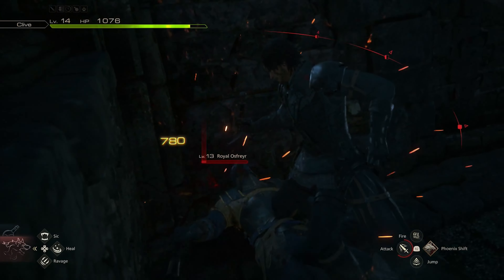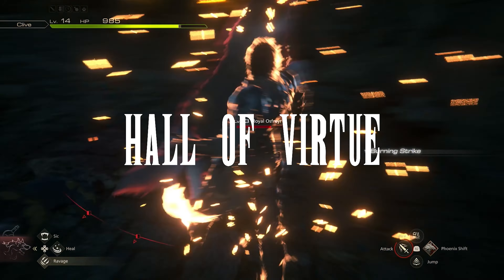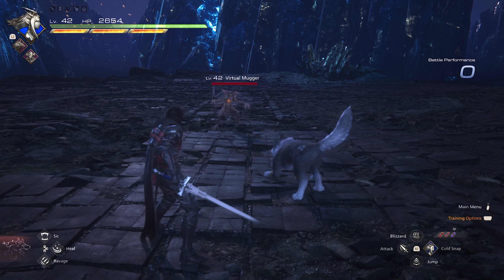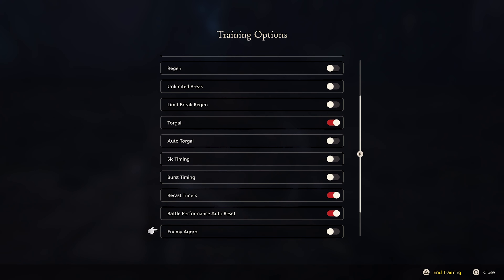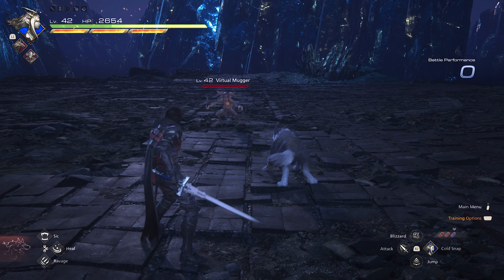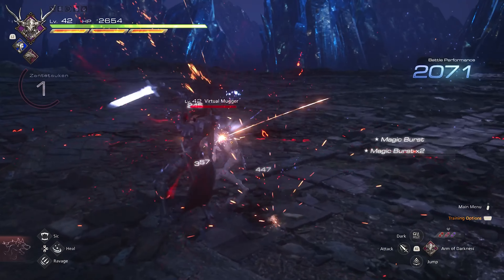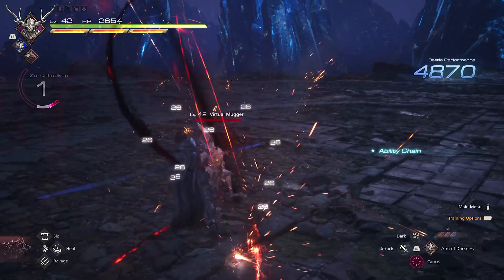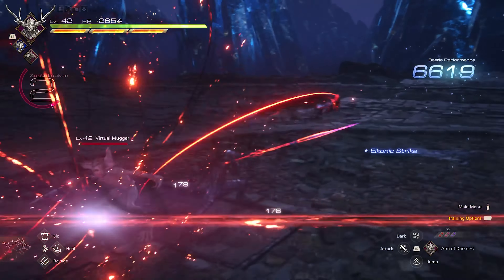Let's talk about the Adatei Stone, specifically the training mode. Final Fantasy 16 has an incredibly comprehensive training mode, taking a page out of Devil May Cry's book. You'll be able to enter a room where you can spawn in almost any enemy you want to practice on, allowing you to combo them to your heart's content if you want to optimize your damage output. You're even able to have them attack you so that you can learn their attack patterns, meaning you'll be able to deal with them more effectively out in the field. Alternatively, if you've just bought a bunch of iconic skills and want to test them out in combat, the training mode is definitely the place to be.